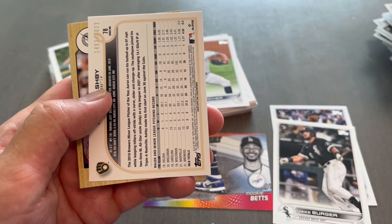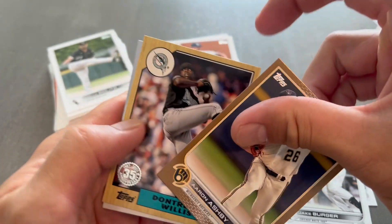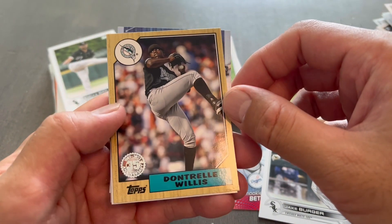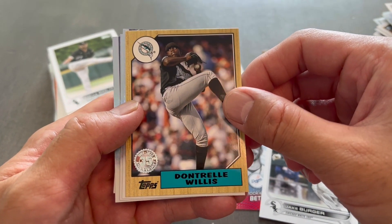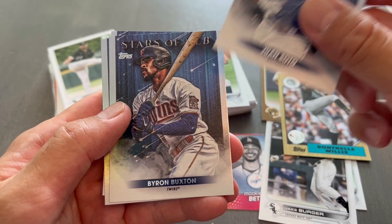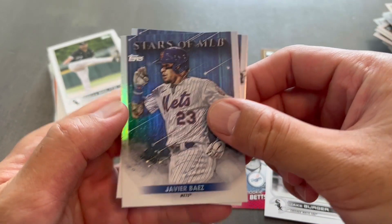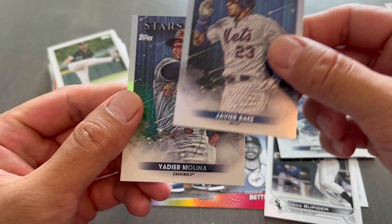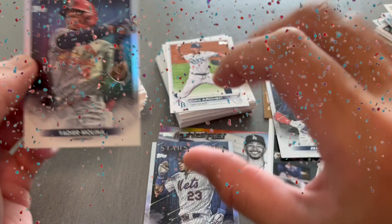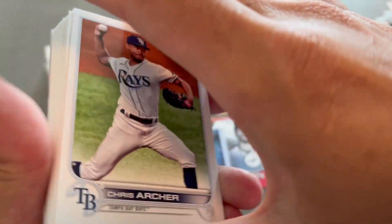We got a gold Aaron Ashby. D-Will again — had it on my last one. Starting at the end: Byron Buxton — nice! We got Baez. All we need is Molina — oh ho ho! We got him! We got him! We got him! Now we just need seven more base cards.